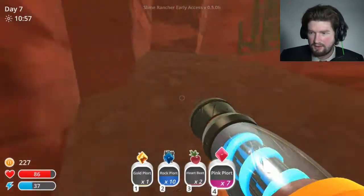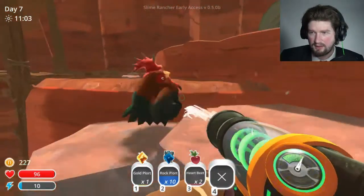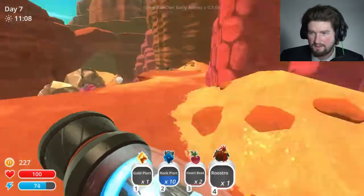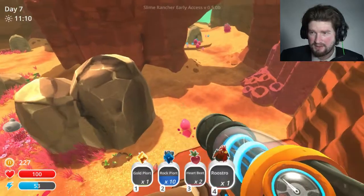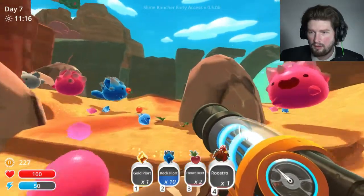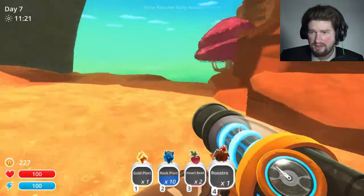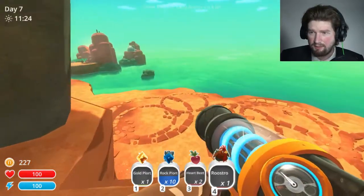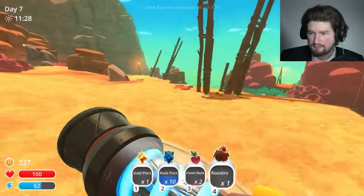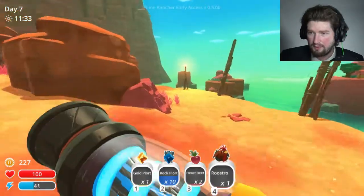I'm gonna get rid of these pink plorts because I don't need them. I guess I'm gonna take this roost row. There was another roost row around here somewhere — or was it eaten already? Whoa! What? Uh-oh. What is this? It's like — oh, there's another Tabby Gordo over there? I have a feeling that if I go over there, I won't be able to come back.